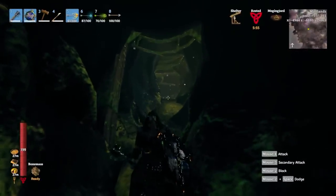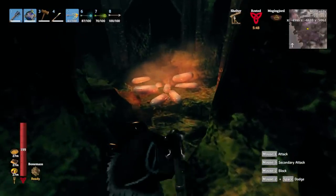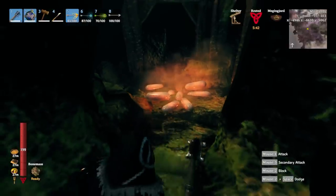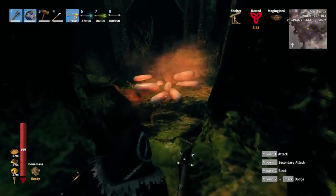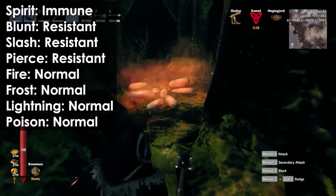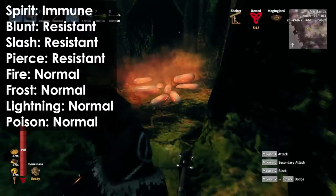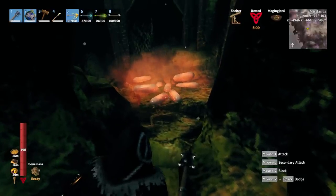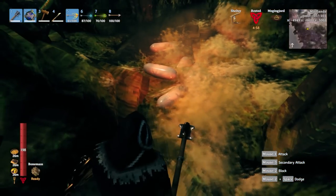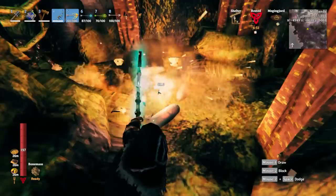Once you find your way into the new dungeons in the Mistlands, you'll meet a few new creatures. One of them is eggs containing a creature called the Seeker Brood. Like the big adults, they don't have much health, so they're pretty easy to kill. Even though they're resistant to blunt, slash, and pierce damage, they have so little health that pretty much anything will kill them right away. Just getting close to the eggs is enough for them to hatch and start attacking you — be careful of them swarming you. If you have a bow, equip that and give them the business.